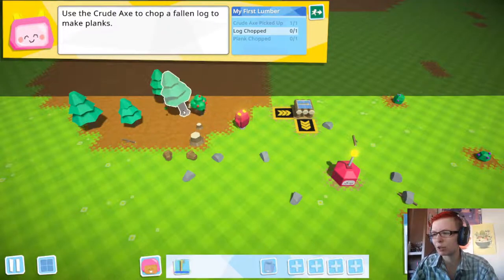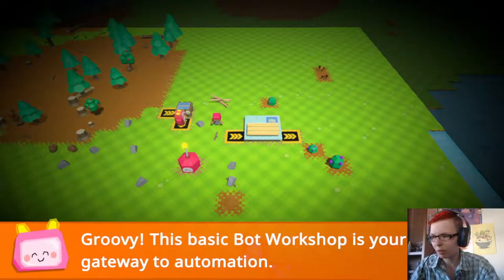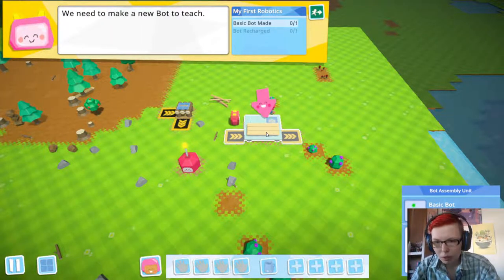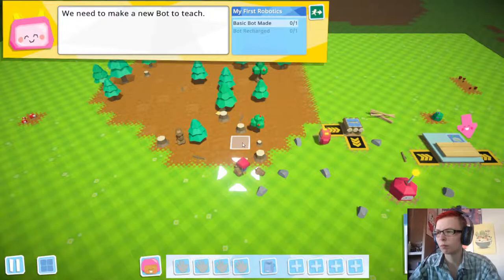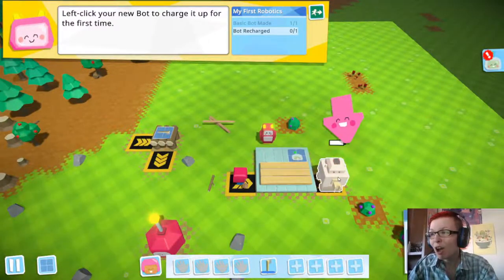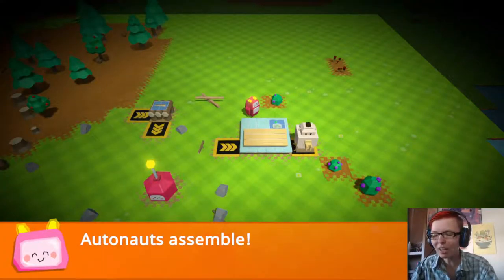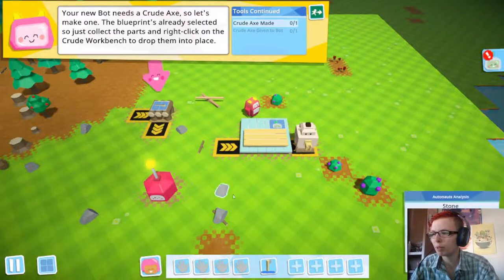Make planks - first I need a tree. We have a basic bot workshop. Log, plank, pole, and seed. We got all the parts - we're making our first robot. Oh, he's so cute! Autonauts, assemble!